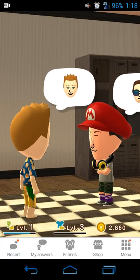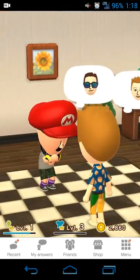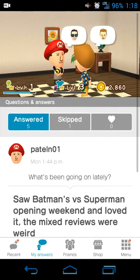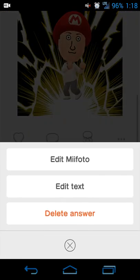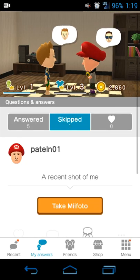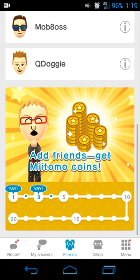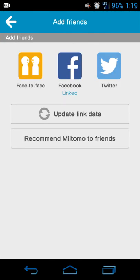Going back takes you to your main screen where you can pan around 360 degrees — there's no actual zooming in or out. You can also see a summary of questions you've answered: a stream showing which questions you skipped and which you answered.